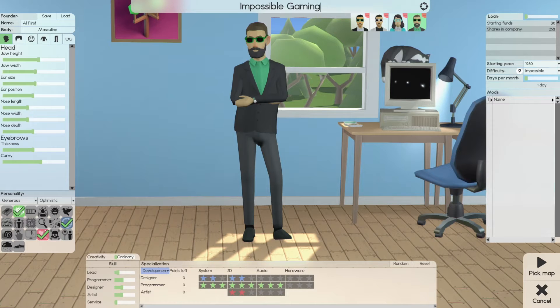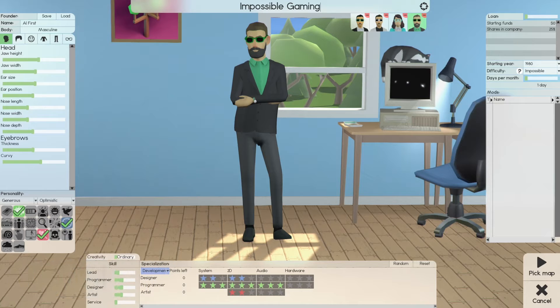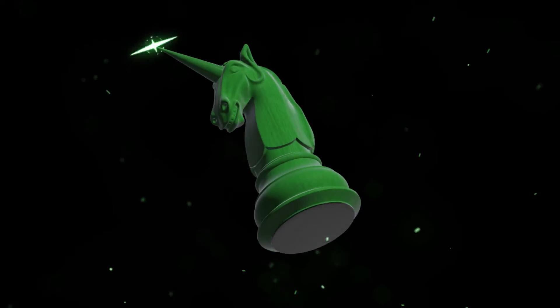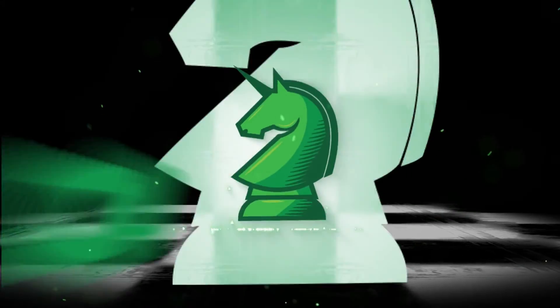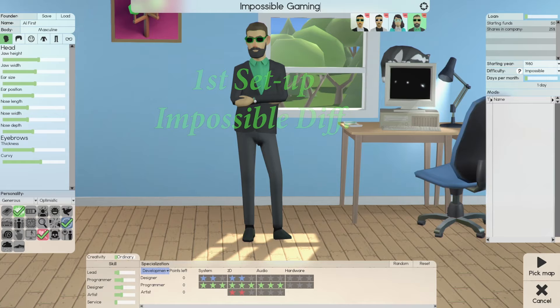Hi, this is Latin, and we are back with Software Inc.'s Data 1 Play and Learn series. Today we're going to do a special short on character creation. Welcome back. Impossible Gaming.